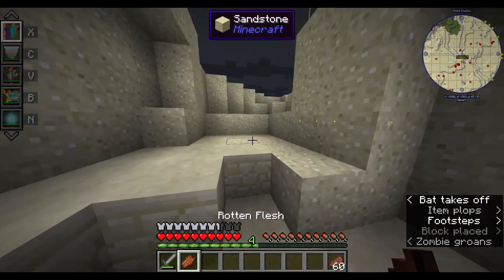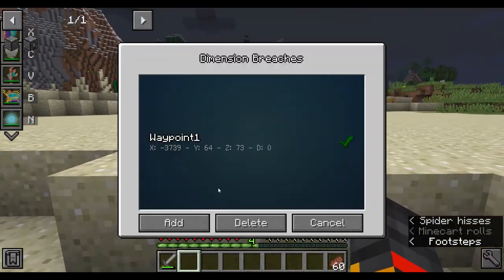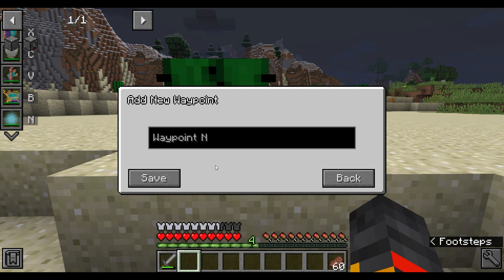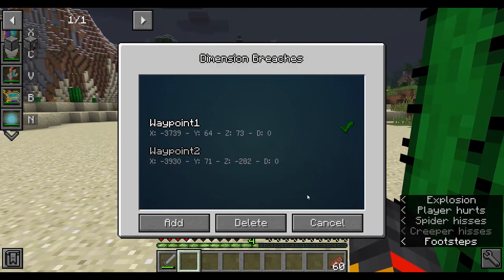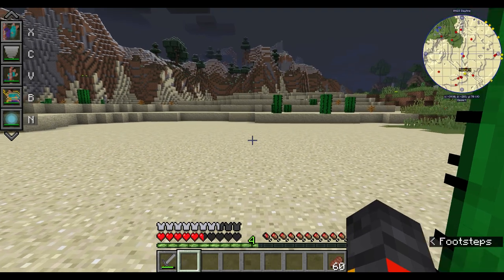Now for the next thing: shift-N to make a second waypoint — Waypoint Two. If you double-click it, it changes. Now if I click N again...